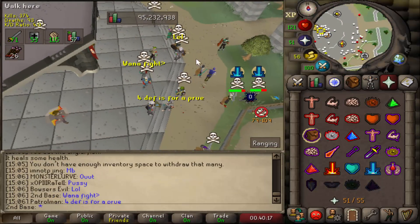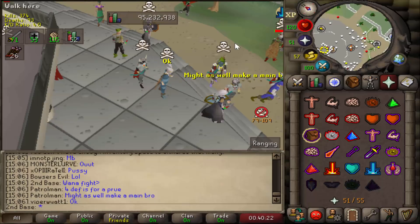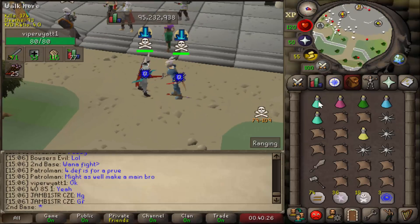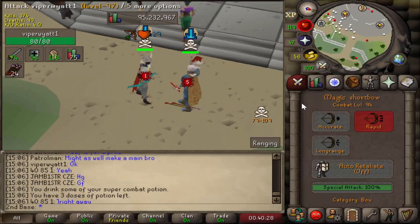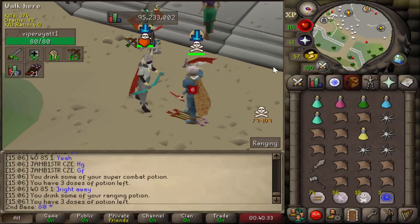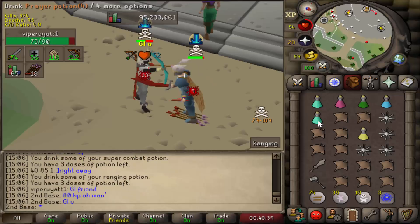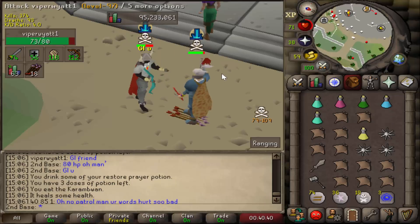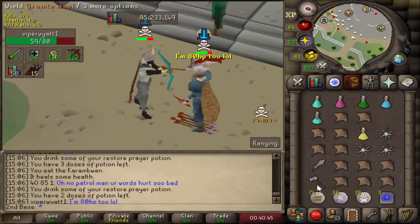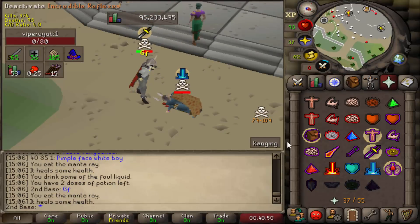Oh look at this guy. He probably doesn't want to fight though. 80 hit points - just looked him up. He wants to fight. All right man, good luck. How can he be 80 hit points at 97 combat? Good luck friend. He's dead already. I didn't mean I'm 80 HP - gosh.